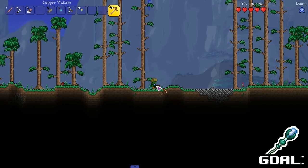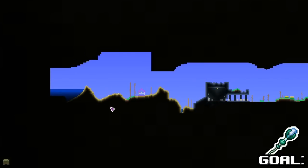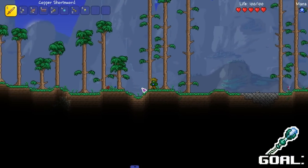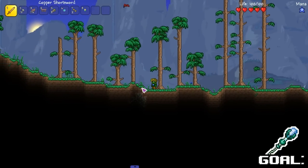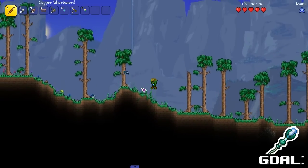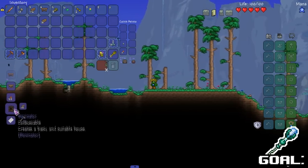We grabbed a copper money bag, and if we take a look on the map there's a little shrine over here. Our goal for the beginning of this one-hour episode — Part 1 out of 2, there's gonna be two one-hour episodes in a row — is to go get our stuff.